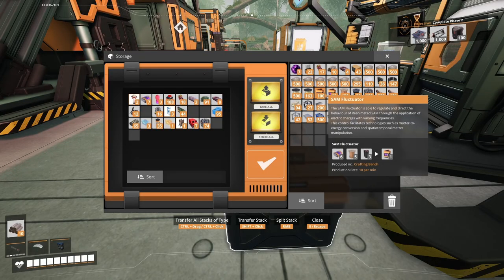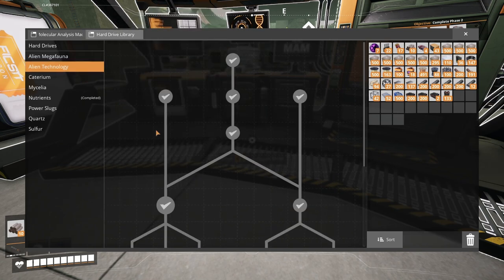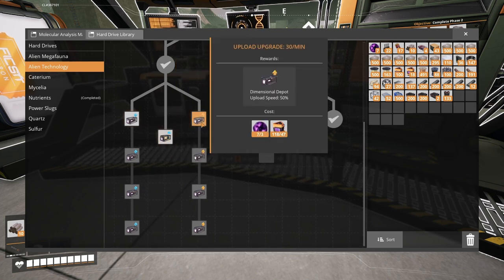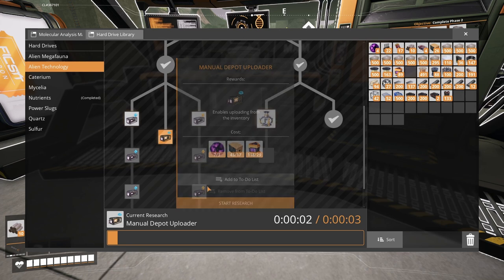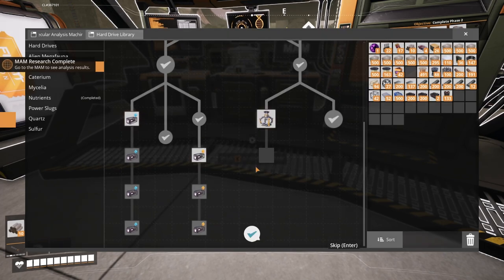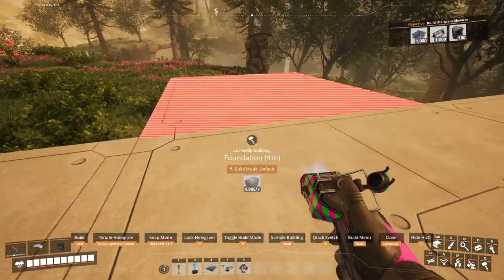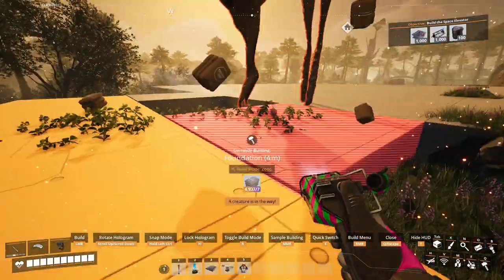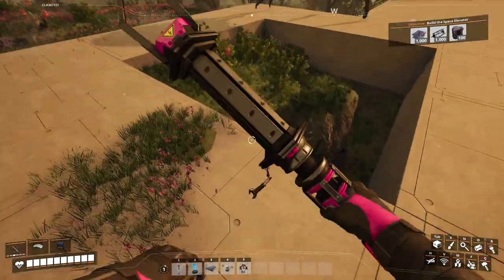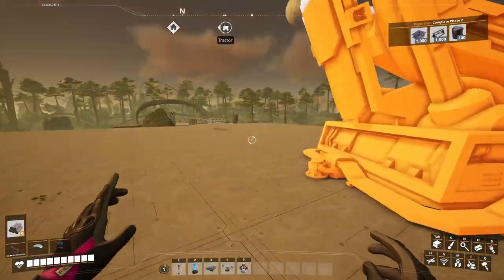I've got all this SAM fluctuator now so let's see what I can unlock. I've got a couple of different options — manual upload, upload upgrade. I'm going to get this one first — fantastic — and the upload upgrade. 30 per minute is more reasonable. Why are these things always in the way? He won't even move. I have to disassemble this? Okay. Found some more flat space and expanded this space elevator platform — get rid of these leaves.